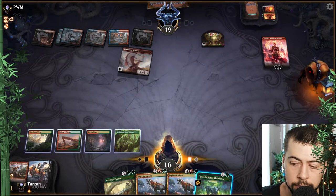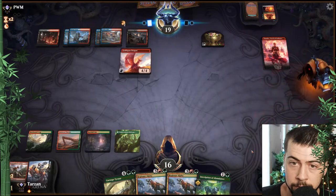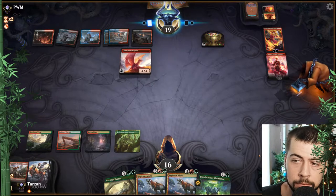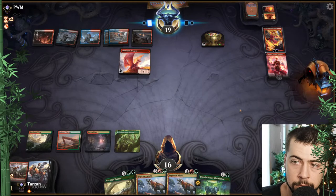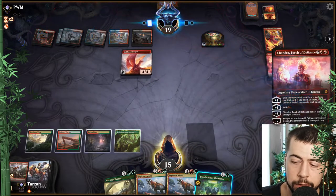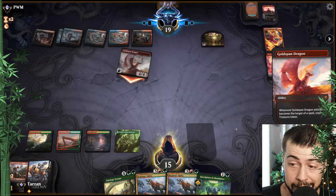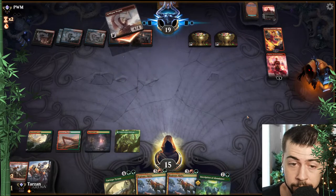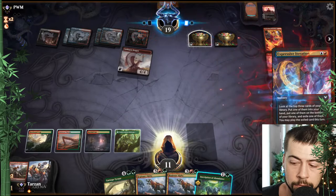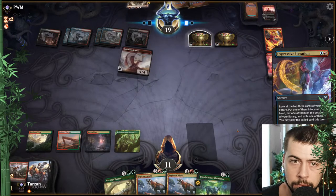Still no lands — ouch, that is rough. Well that might do it — they got Goldspan, we got nothing. More Chandras. I think that's going to do it if we don't draw a land next turn. I would imagine that does it.